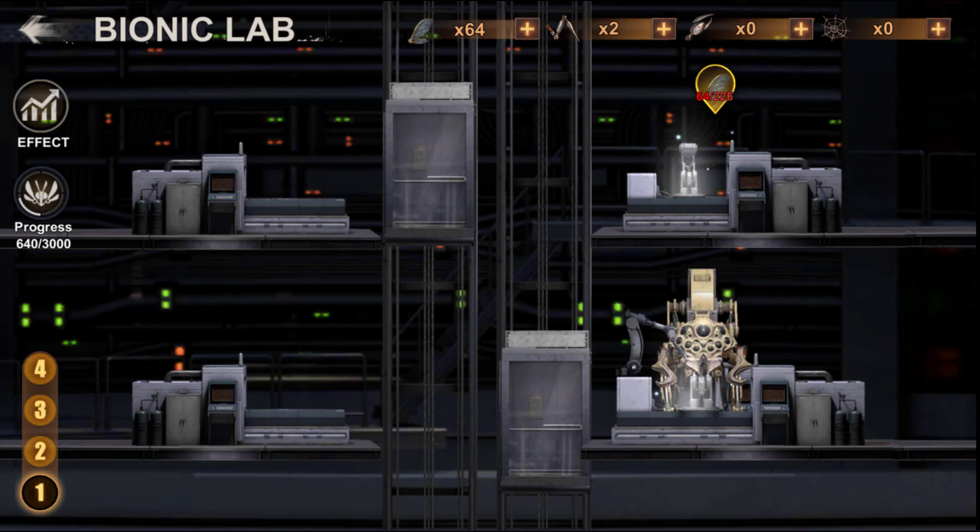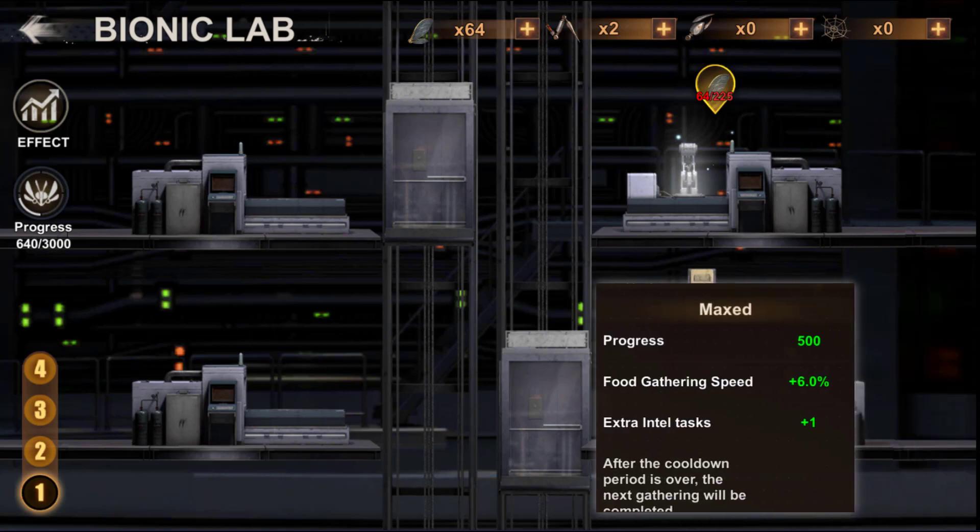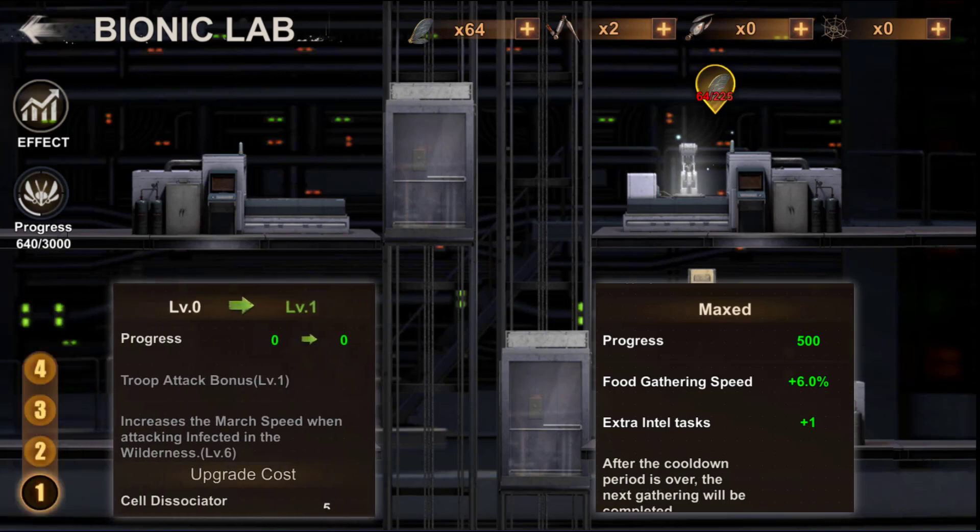Here are the different bonuses you can unlock by upgrading your bionic lab. For the first floor at the bottom right, you will unlock the instant gathering skill — you can get a bonus to collect food faster and additional intel tasks where you can collect some items like composite wings. At the bottom left, you can increase your troop attack bonus and your deployment speed to attack the infected.